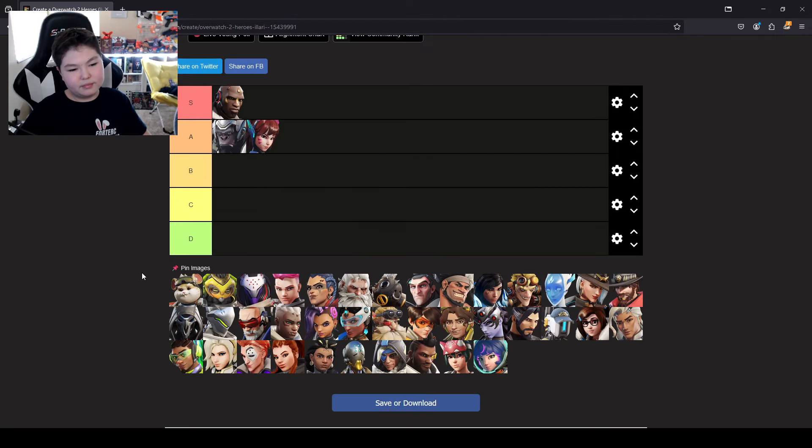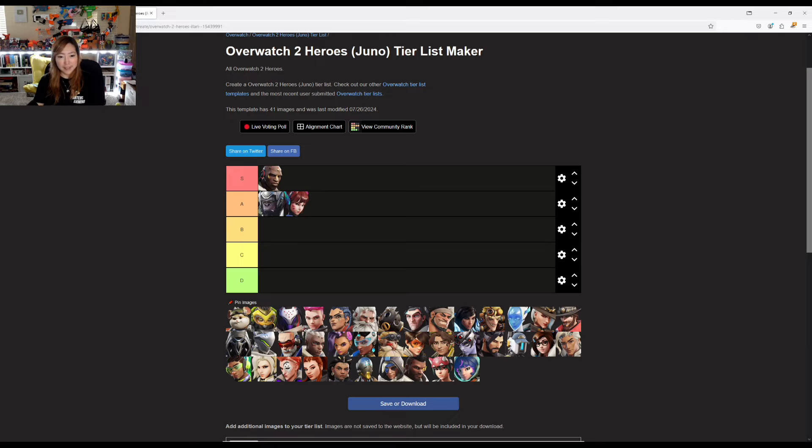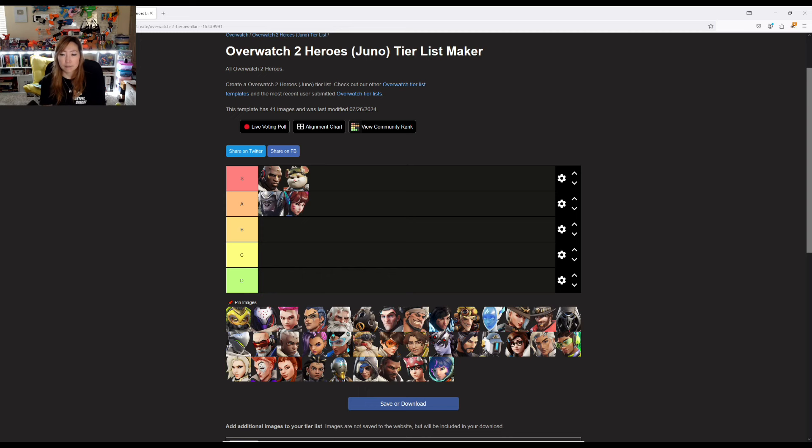Hammond. I used to play Hammond more — I still love him, he'll always be top five. He's hard to play, but once you get it down you just can't be stopped. I'll put him behind D.Va. I think Hammond has a lot more things he needs to do in order to be a solid tank. When you come across Hammond players, it's very divided — they're either really good or really bad. So I'm going to say he is behind Doomfist in S tier.